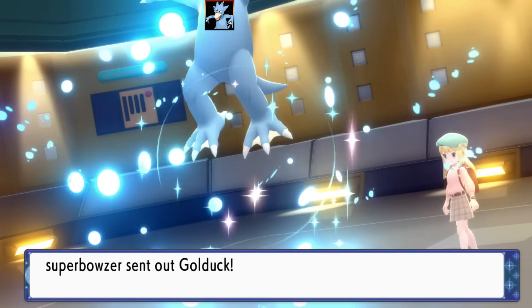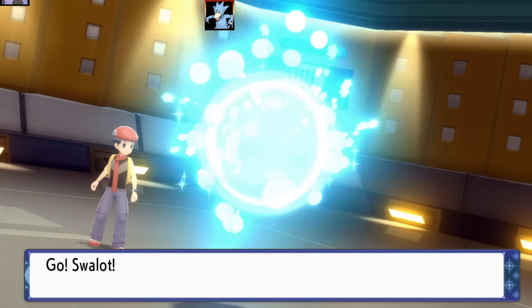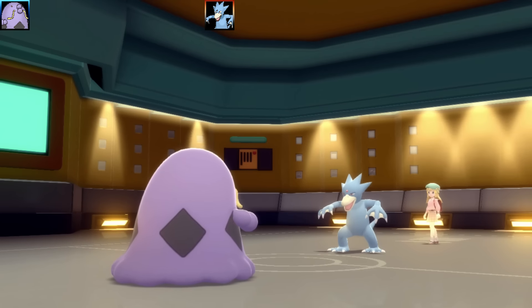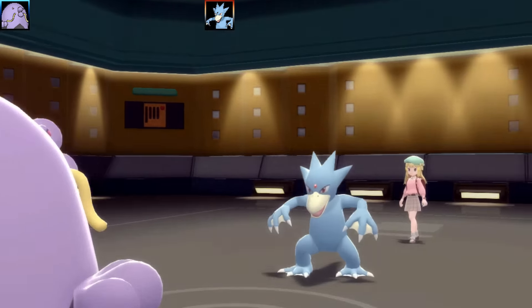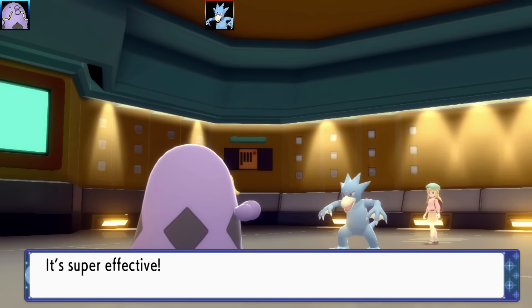Battle three is against Super Asset — this was the longest battle out of all three. A Golduck leads and goes for a Zen Headbutt on Swalot. Zen Headbutt does a pretty good amount of damage, but this is a very bulky Pokémon. I fire off some Bullet Seeds, hoping to take Golduck out, but I only get two hits.